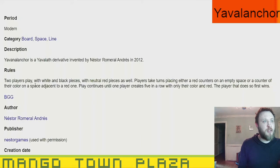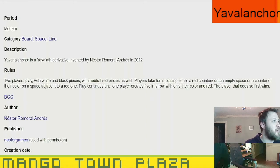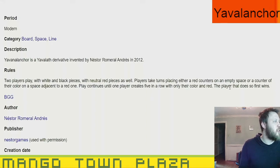Two players play with white and black pieces, with neutral red pieces as well. Players take turns placing either a red counter on an empty space, or a counter of their color on a space adjacent to a red one. Play continues until one player creates five in a row with only their color and red. The player that does so first wins.